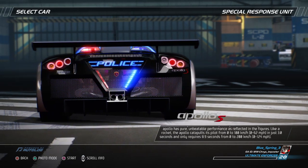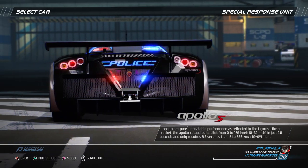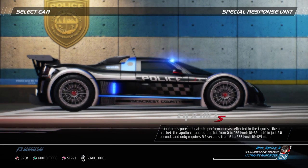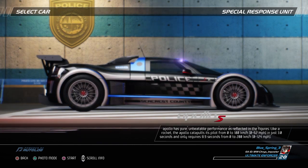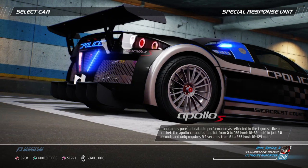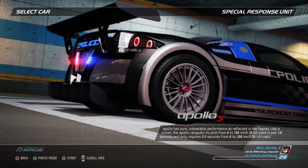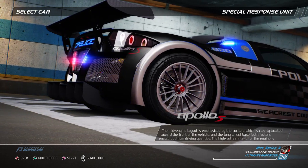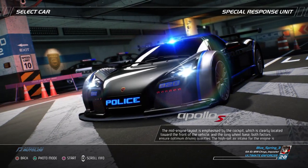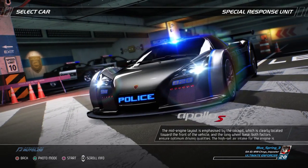The Apollo has pure, unbeatable performance as reflected in the figures. Like a rocket, the Apollo catapults its pilot from zero to 62 miles per hour in just three seconds and only requires 8.9 seconds from zero to 124 miles per hour. The mid-engine layout is emphasized by the cockpit, which is clearly located toward the front of the vehicle and the long wheelbase. Both factors ensure optimum driving qualities.